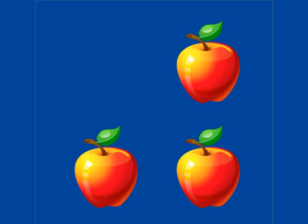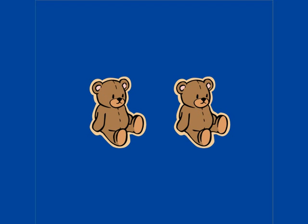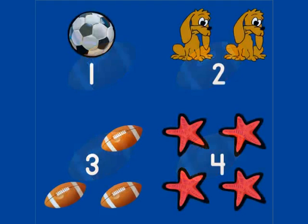How many apples do you see? Do you see three? How many piñatas do you see? That's it — one! How many bears do you see? Three. The bears are two. How many soccer balls do you see? Yes, there's four! How many starfish do you see? Three. How many footballs do you see? Do you see four? Congratulations! Now you can see the numbers one, two, three, and four. Goodbye!